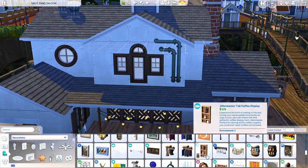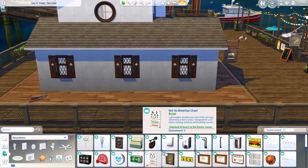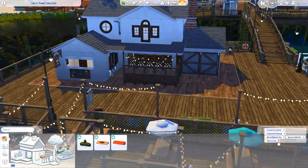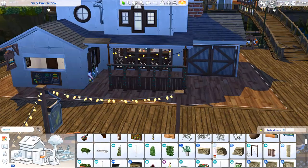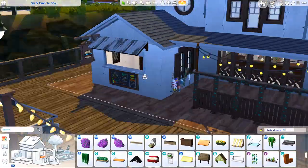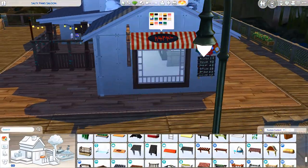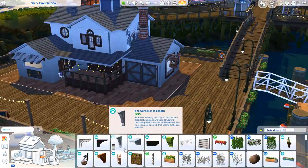I'm going to upload two versions of this lot to the gallery, and I'll have both versions linked in the description to the gallery website. I'll also have the tray files up for channel members on the community tab. One version will be a bar lot, and the other will be a restaurant with staff uniforms set up and a custom menu.